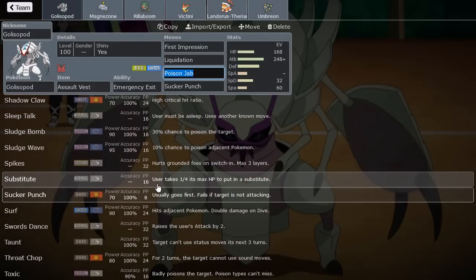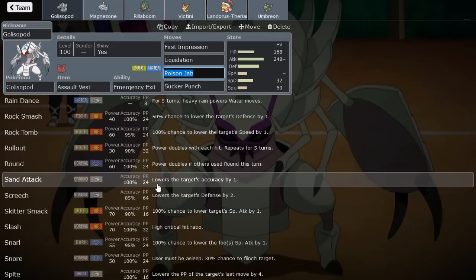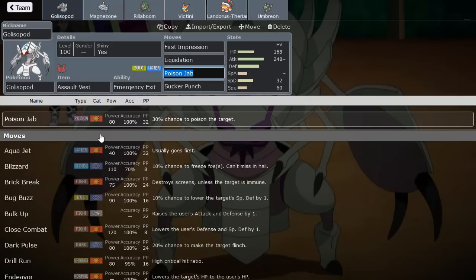This does get the nice signature Rock Tomb, but it's a water type already so we can just destroy Volcarona with Liquidation. First Impression is a really good move — it basically gives priority at 90 power, very strong. Poison Jab for Tapu Fini and stuff, and because of AV we can sponge hits a lot better from Tapu Fini. Sucker Punch for priority against Dragapult, which I think is better than Aqua Jet, so it can cover more options.